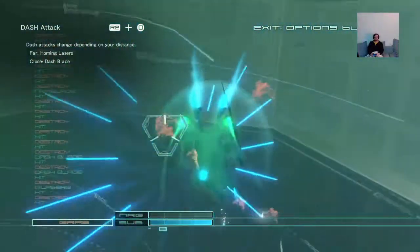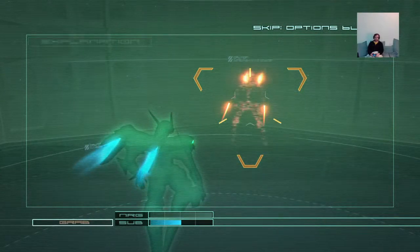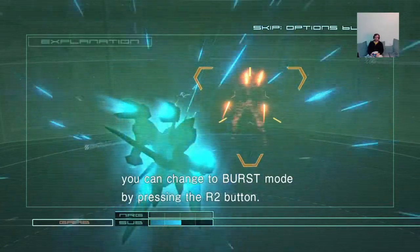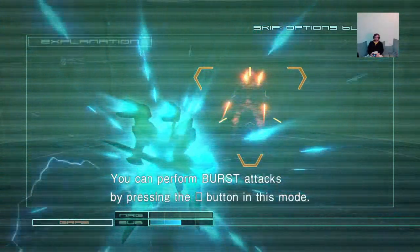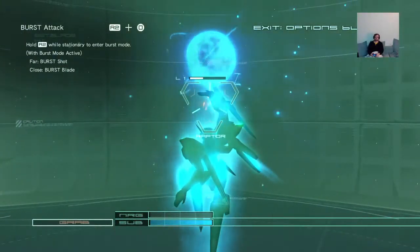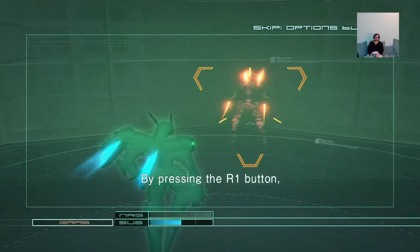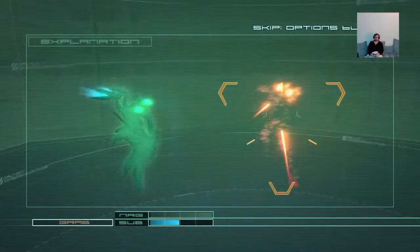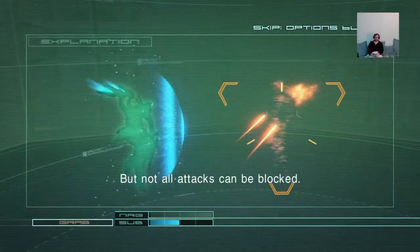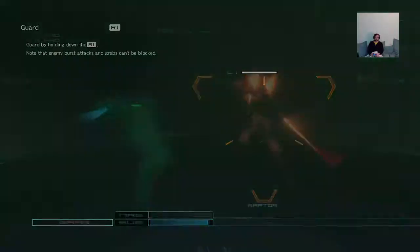We'll move on. I will explain about burst attacks. When Jehuty is not moving, you can change to burst mode by pressing R2, and perform burst attacks by pressing square in this mode. A close-range burst attack is a burst blade attack. This seems fairly intuitive. By pressing R1, Jehuty takes a guard position and can block enemy attacks, but not all attacks can be blocked.